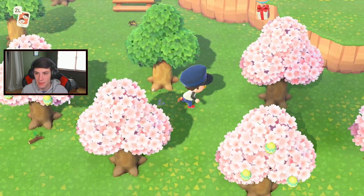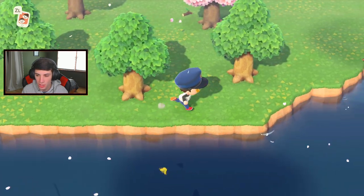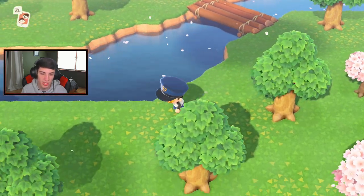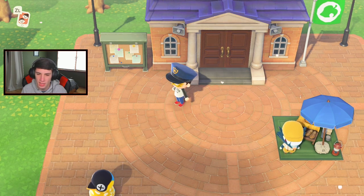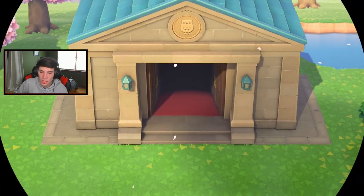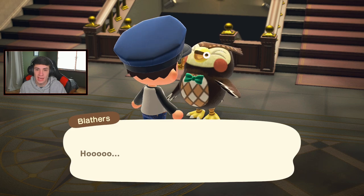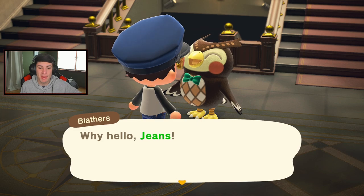Now that we did all that - not worried about you Easter present, doodoo present - we're gonna head back, assess our fossils, sell first, then go check out Kicks, go check out the Able shop, check the museum, residence hall, Nook shopping. I gotta check - there's another bug I need: fleas. You'd see a tiny black speck just hopping off your villagers' heads, that means there's a flea - go up and whack them in the back of the head with the net. It's actually pretty funny.